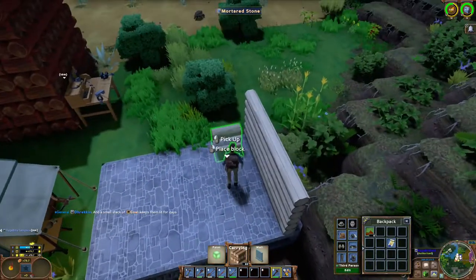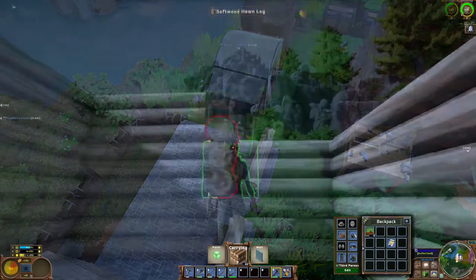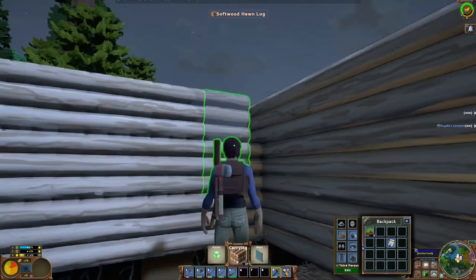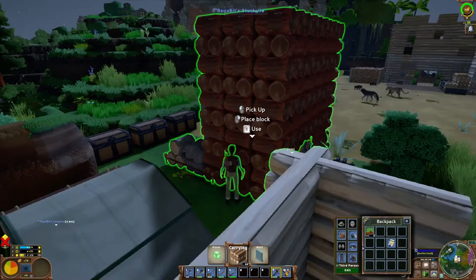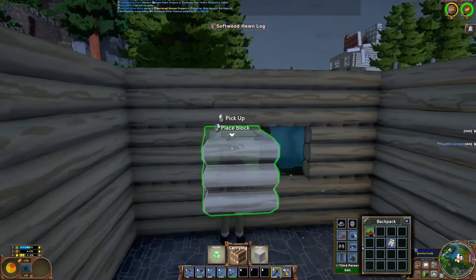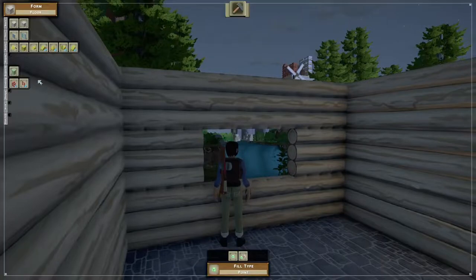Building the walls can be a little bit tedious. If you make a mistake, just hit it with your hammer and it'll go straight back into your hand. You don't need to build your walls three high like I did — I just feel like it gives you a little bit of extra space when you're inside, but you can get away with only building them two high. Don't forget to leave a space for the door. Windows are a little bit different — they're built with the building tool. You just knock out a space in the wall, press F, select window, and place them in.